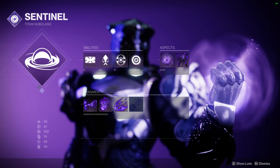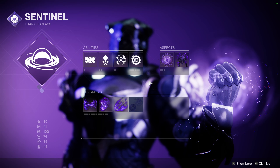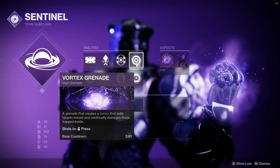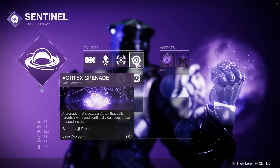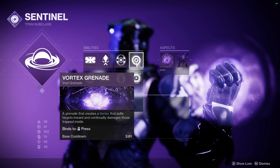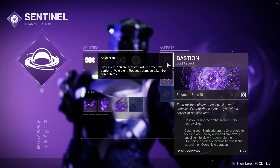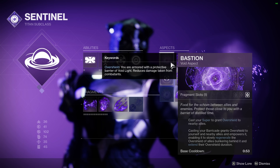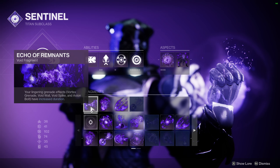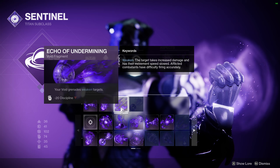I'm going to show you just one run on a Titan. However this guide is fairly general so you can use the same strategy on a Warlock or a Hunter. I am using Void 3.0 and I'll go over the important pieces. I'm using the Vortex Grenade, which you can now use on any class including Titans. The aspects don't matter as much but I have the Bastion aspect and Controlled Demolition on my Titan. The fragments I'm using can be used on any class: Echo of Remnants, Echo of Persistence, and Echo of Undermining.